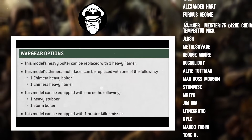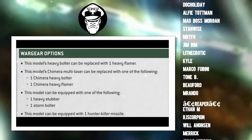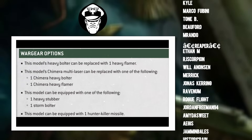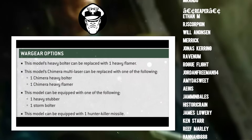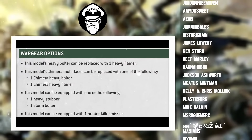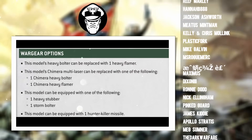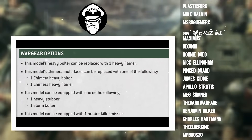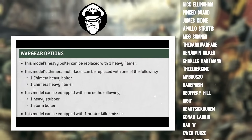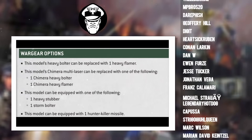But the multi-laser and the hull heavy bolter, that's where we can start having some fun. You can swap out the hull heavy bolter for a heavy flamer, and you can also get rid of the Chimera multi-laser and give it a Chimera heavy bolter or a Chimera heavy flamer. On top of this, whatever weapons you decide on in the end, you can always strap on a heavy stubber or a storm bolter. And you can also always take a free hunter-killer missile as well. Now, before we get into what tasty combos we're going to take, let's face up to some hard truths and get the difficult bit out of the way first.